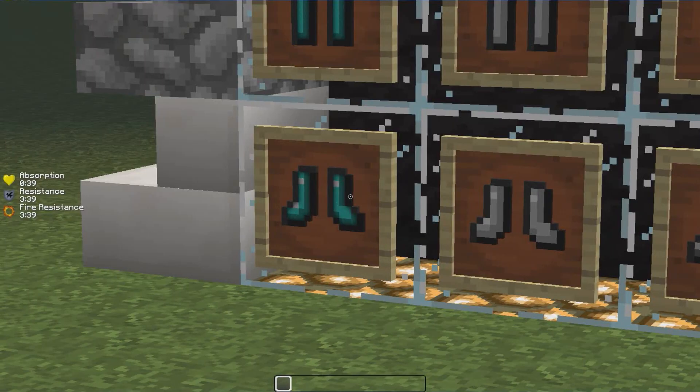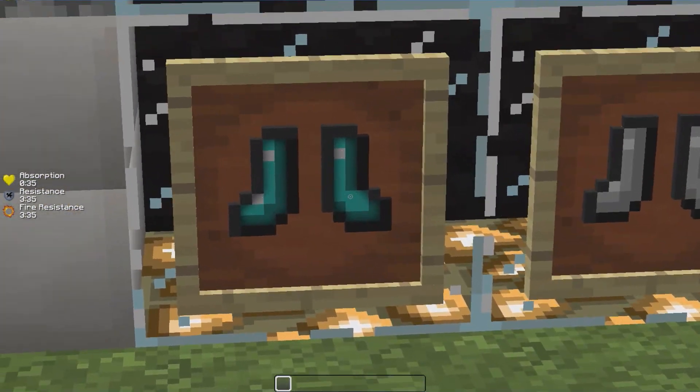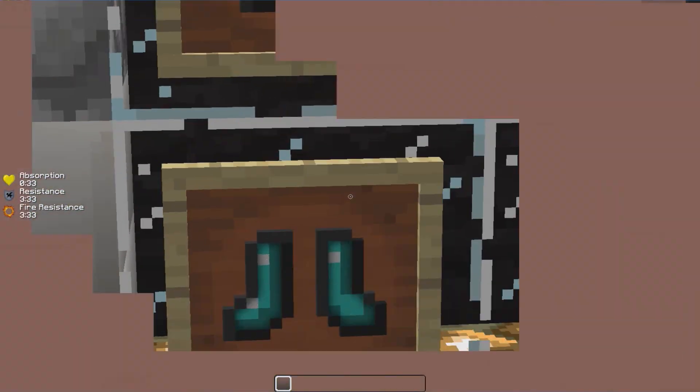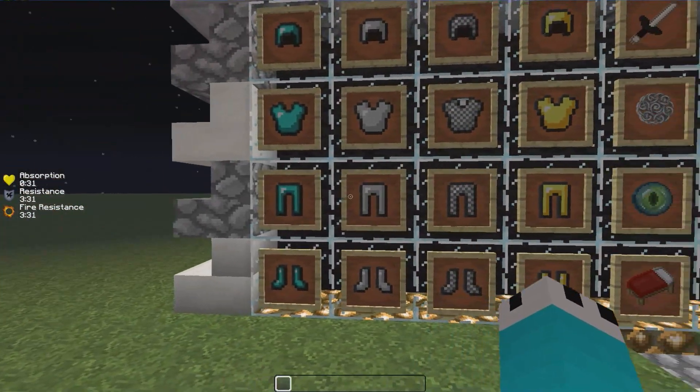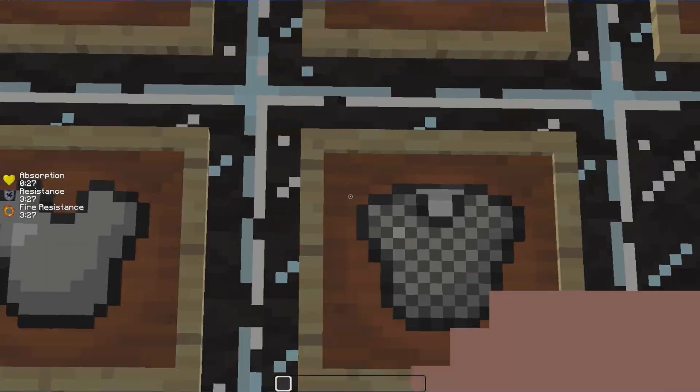For armor, as you can see it's more of a kind of gradiented, shaded-looking diamond gear. The rest is just default — I didn't find the need to change it, unless it's not default; maybe it's fifth, I'm not sure.